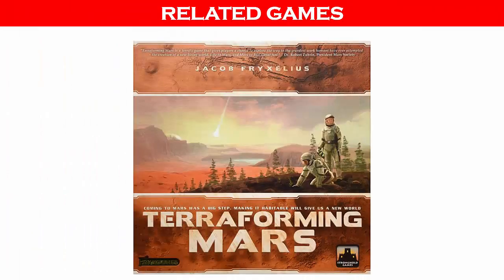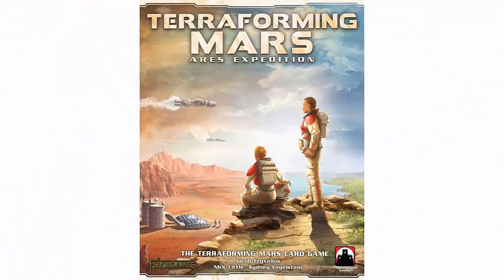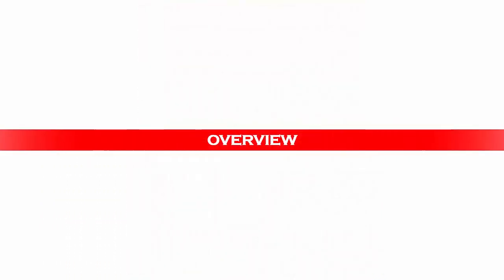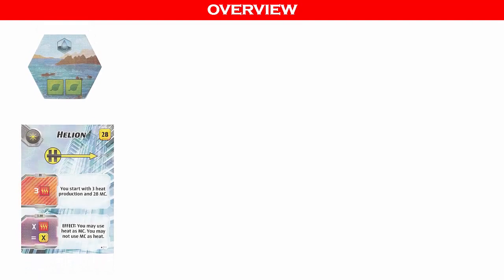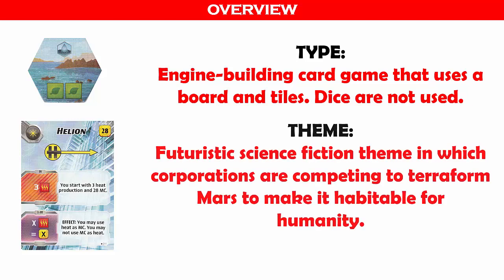Ares Expedition is the card game version of an original game called Terraforming Mars. Gameplay in Ares Expedition is streamlined and takes less time to play than the original board game. It is an engine building card game that uses a board and tiles — dice are not used. Thematically, it employs a futuristic science fiction theme in which corporations are competing to terraform Mars to make it habitable for humanity.